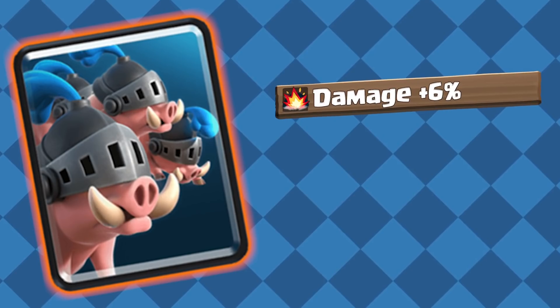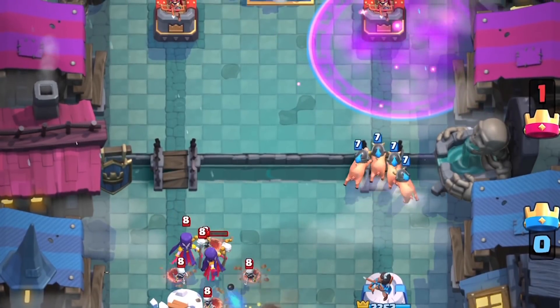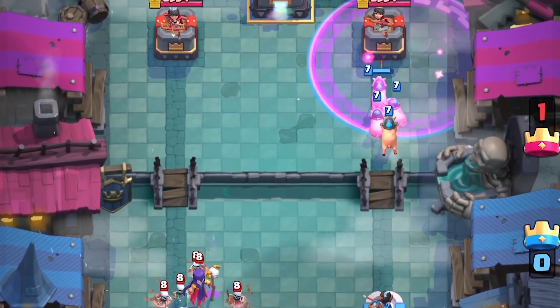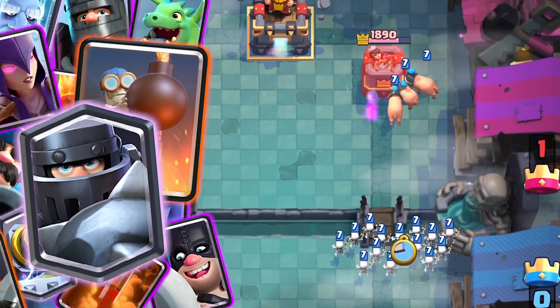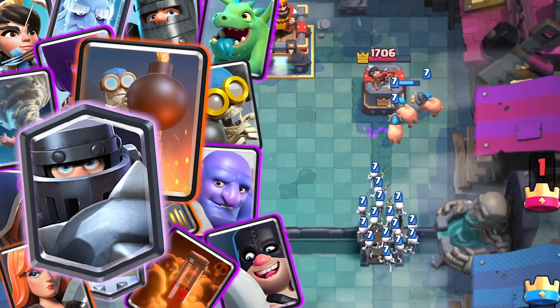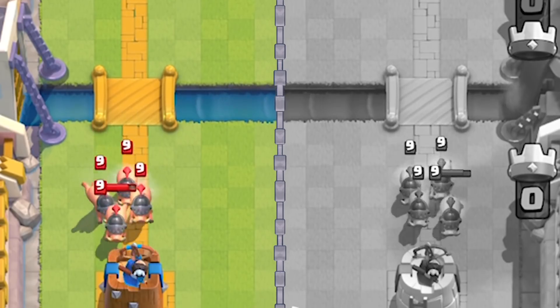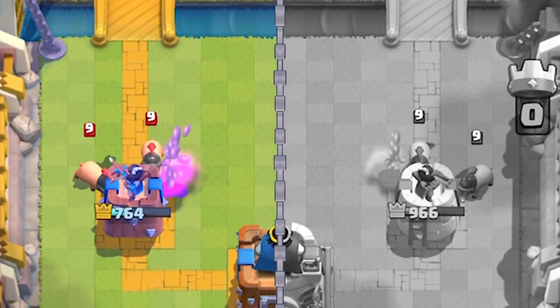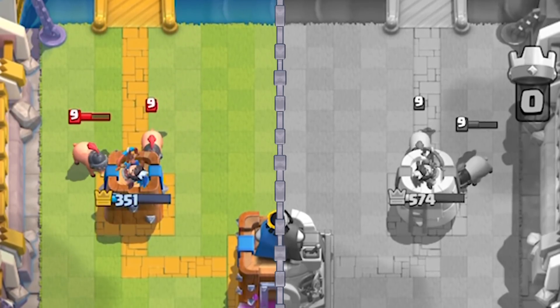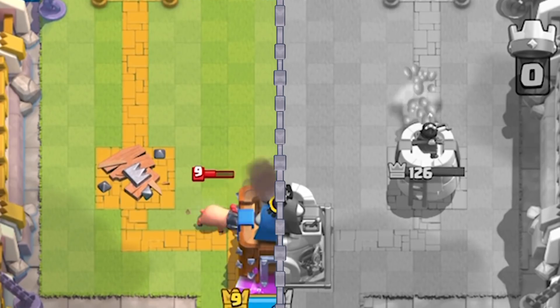Royal Hogs: Damage plus 6%. The Royal Hogs have always been a super underrated card, but this meta, with all the Mega Knights, Bomb Towers, and Splashers, these boys just aren't doing so hot. This damage increase means the Royal Hogs will see a slight increase in effectiveness, and combined with the Zappies rework and 3 Musketeer change, this may breathe a little more life into the split lane archetype as a whole.